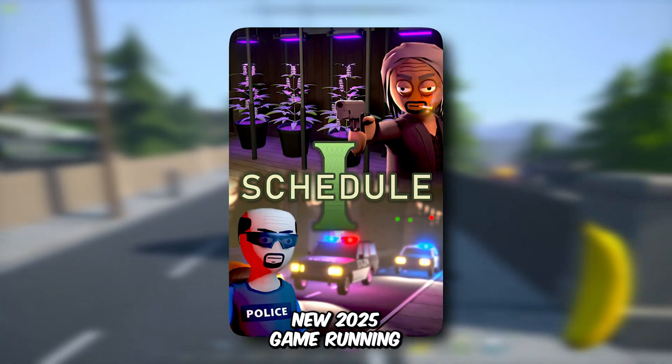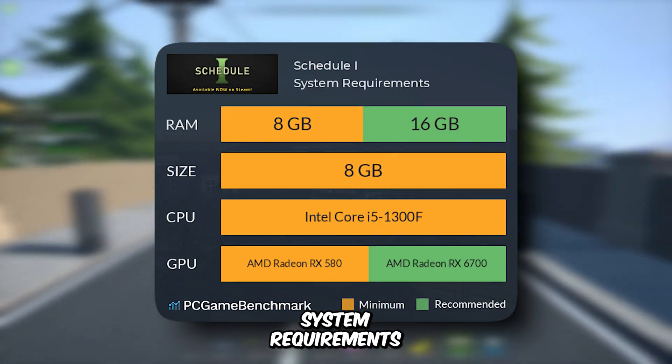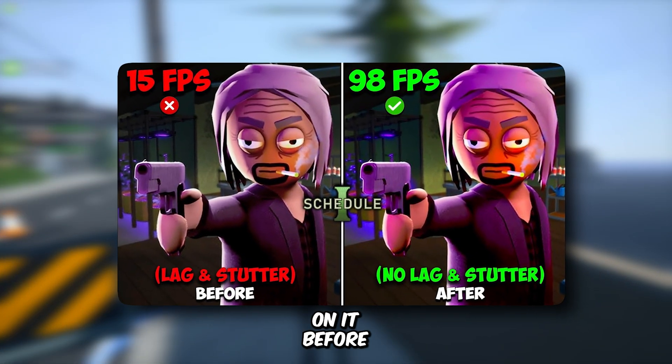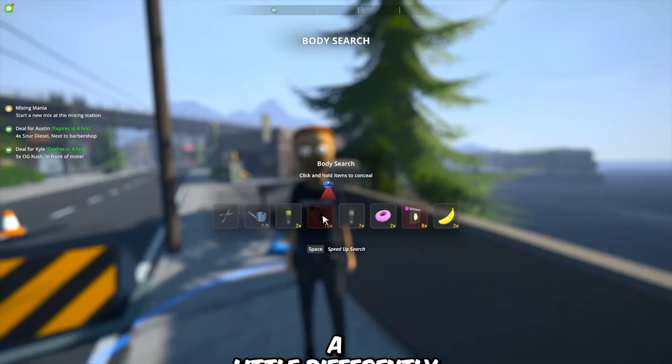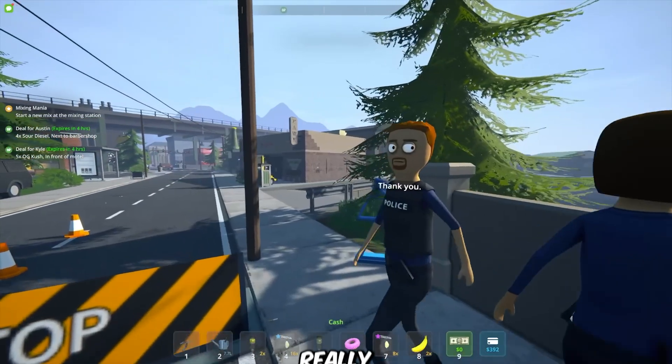Schedule 1 is a brand new 2025 game running on the Unity engine, and these are the game's minimum system requirements. I've already made an FPS boost video on it before, but this time I'm doing things a little differently. I've got a new style, a new method, and something really cool to show you.